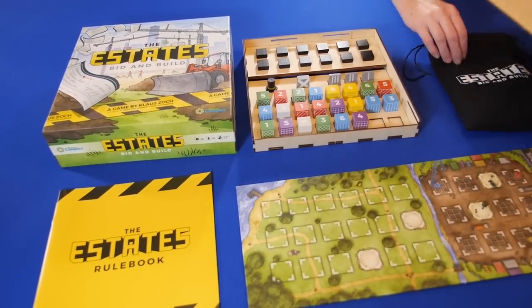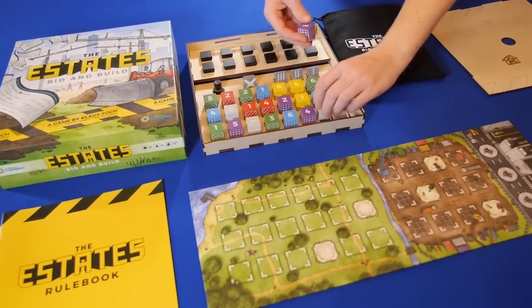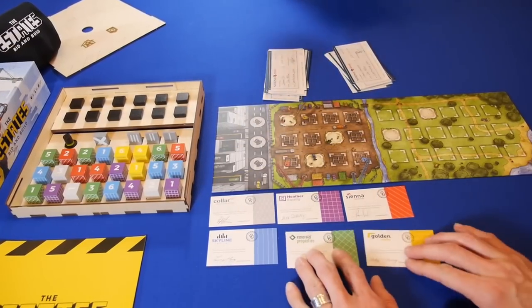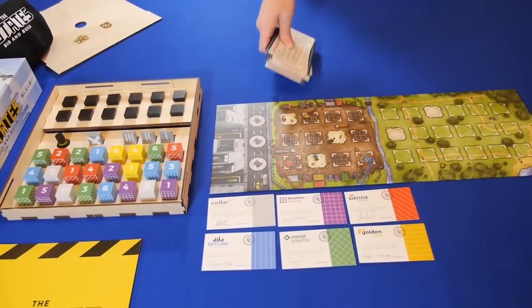To set up the game, pull out your perfectly organized Meeple Realty tray, or randomly draw 24 cubes from the bag and lay them out with the rest of the components. Lay out the six company certificates, give each player their $12 million starting dollars in loans, and then you're ready to begin.